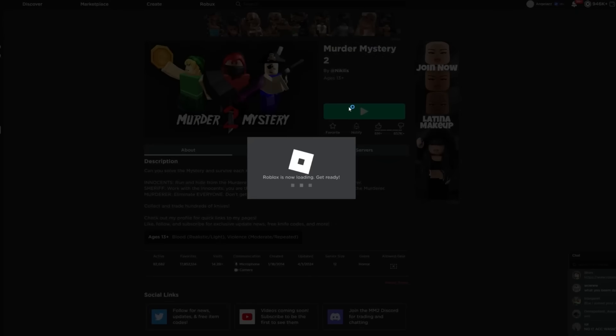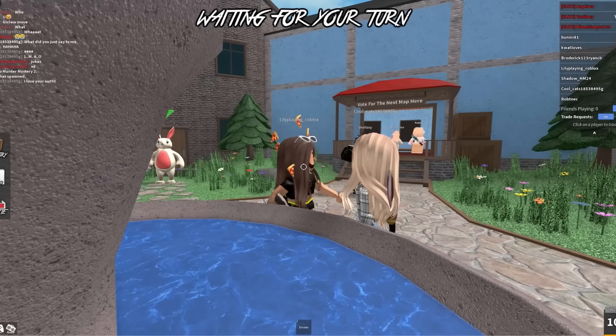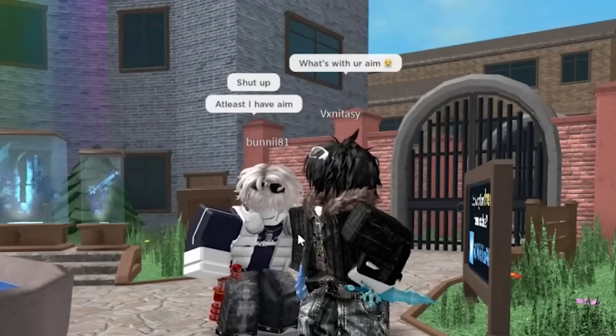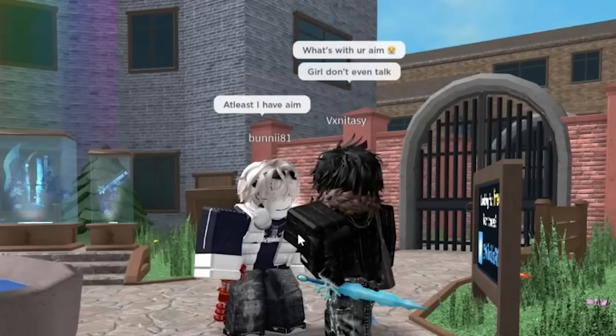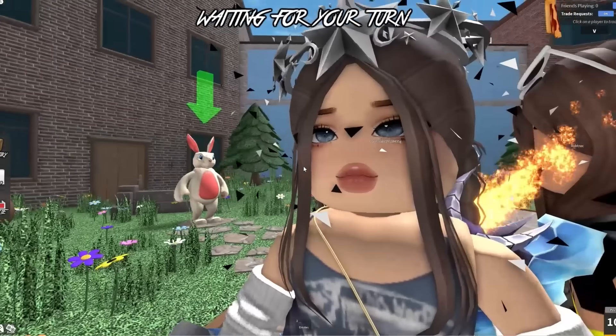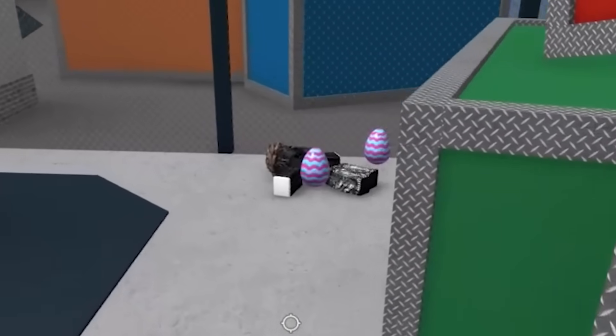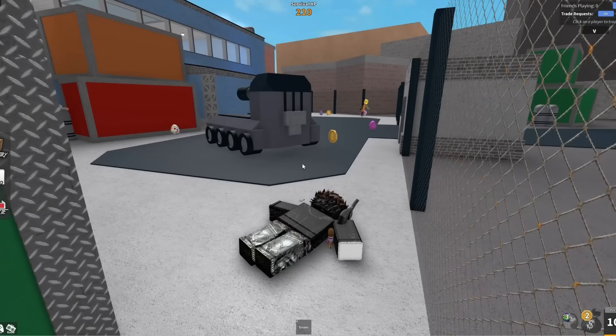We are definitely not staying in that server any longer. 'I love your outfit Lily' — are you gonna ignore her? 'What's with your aim?' 'At least I have aim.' Look at her dead body, it's in the perfect place. Okay guys, we're sitting here — now how will the murderer ever find out there's a dead body here? Well, not really a dead body — a living person next to a dead body.